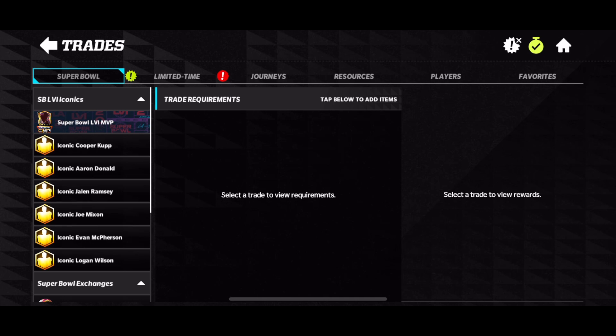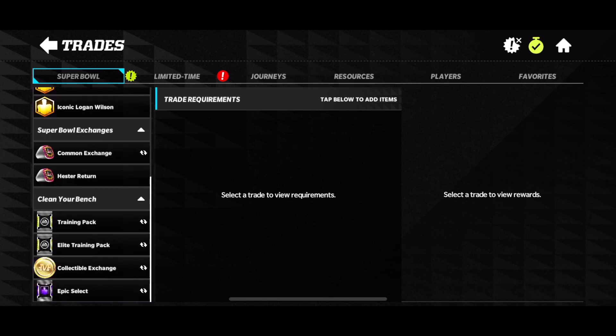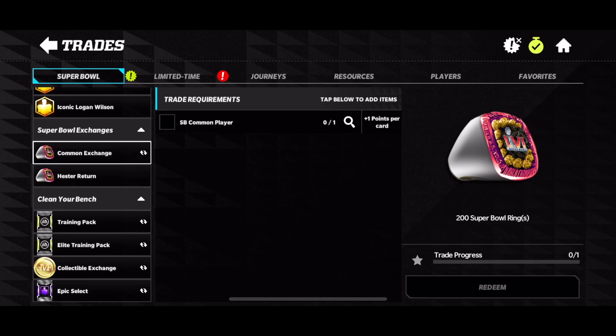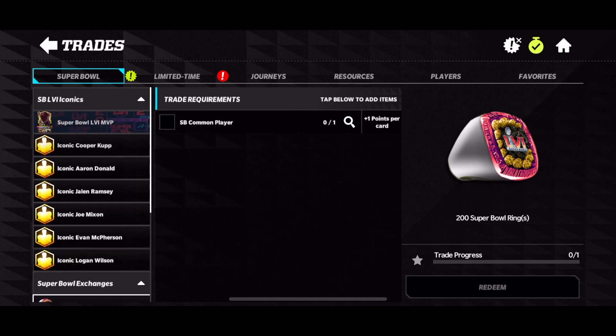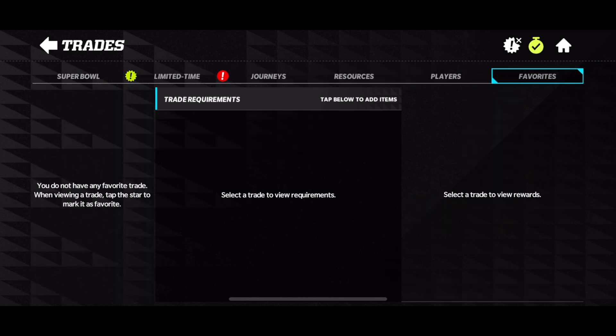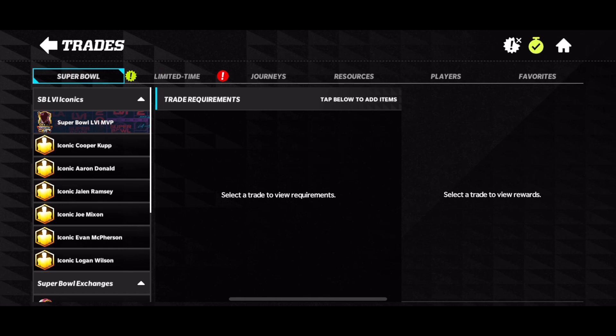Let's go to trades and see what we've got for the Masters — it's really really simple. For exchanges: if you want to trade in the Hester you can get 300 rings, so just note that if you don't want him. You can also trade in any common player. For Masters, what you need is 100 Super Bowl rings and two common players — that's all. Very very simple promo design. I don't know how free-to-play this is going to be; I've heard it's actually pretty decent but we'll definitely have to see.